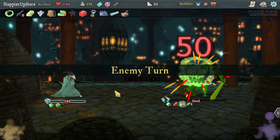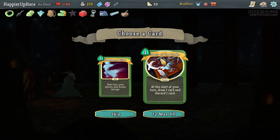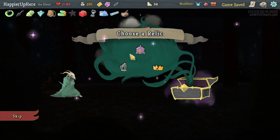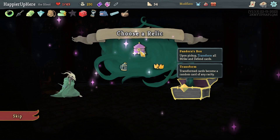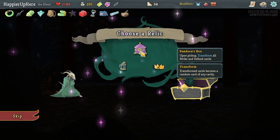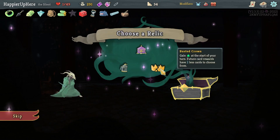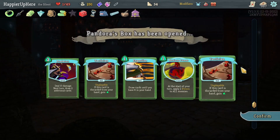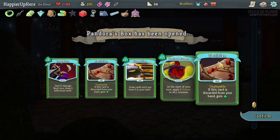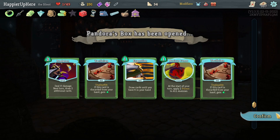That was very close — I almost accidentally died. Tools of the Trade is probably much better than Phantasmal Killer, especially since I'm not going for damage — I'm going for poison. Pandora's Box — transform all Strikes and Defends. Since I don't have any Strikes, it will only transform defensive cards. It's still not an energy relic. With Binary I wouldn't get any more card rewards from Ambassador Crown, so it has to be Pandora's Box. I got another set of Noxious Fumes — unbelievable!